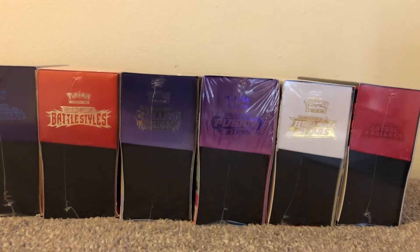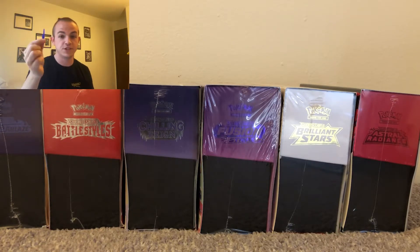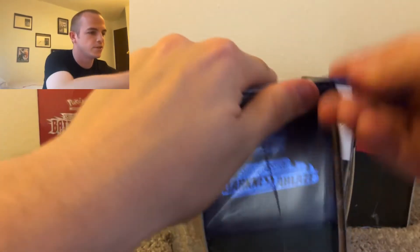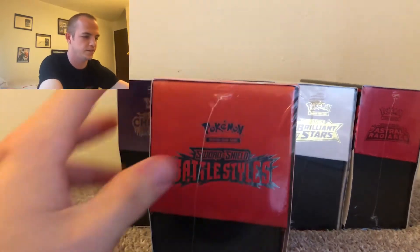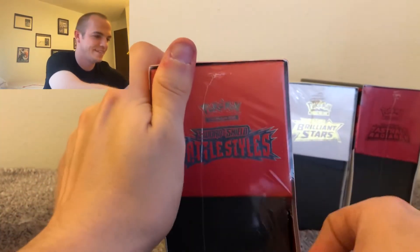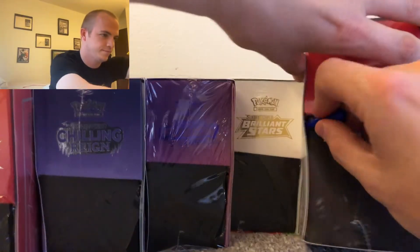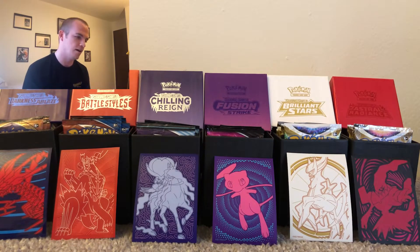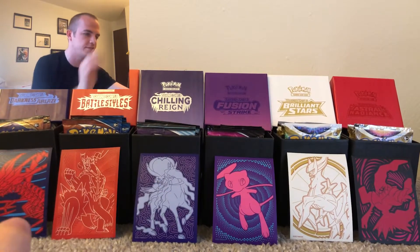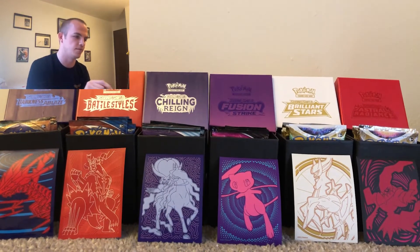All the boxes are ahead of you — as you can tell by the shininess and reflections, they're all sealed. Let's get into cracking them open in the most professional way possible — I'm going to do it with a very cheap pen cap, because that's how I do things. First up we'll crack open Darkness Ablaze just so everyone can see it was sealed, then Battle Styles. Sorry if the camera's a little shaky — I'm doing this on my dog's kennel.